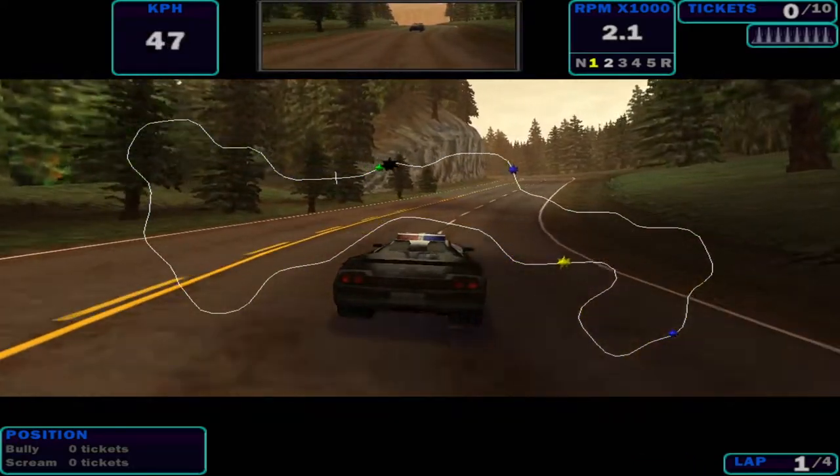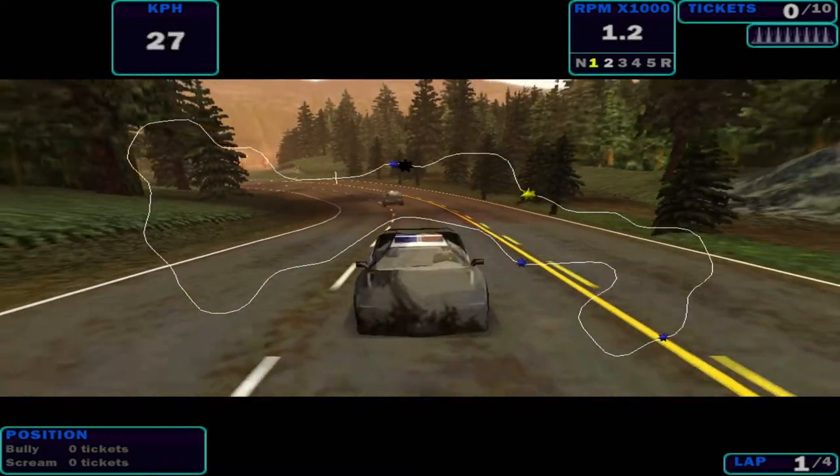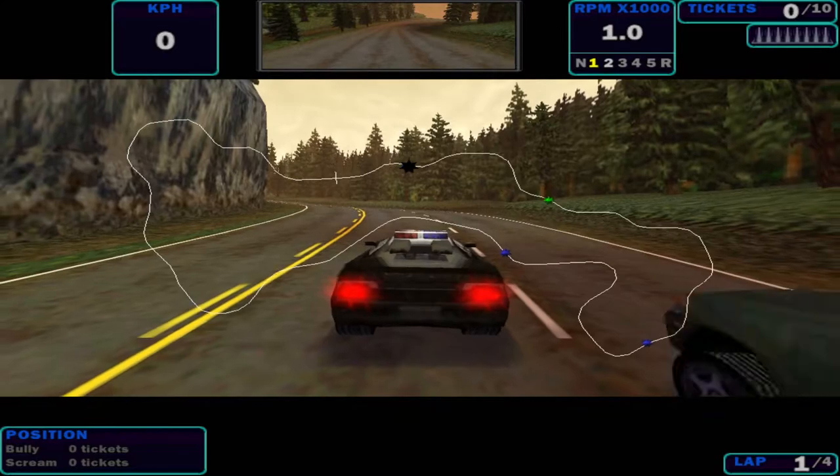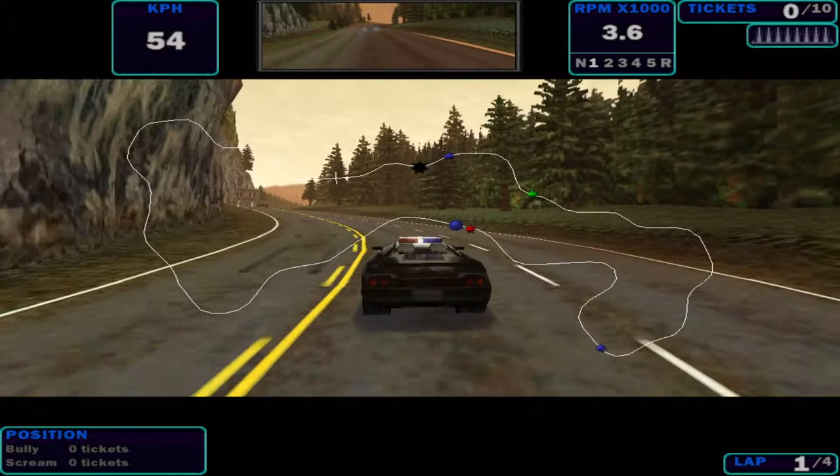At the same time, I can still select another cop car. If I press the wingman button again, I will release the current car and call another guy as my wingman.